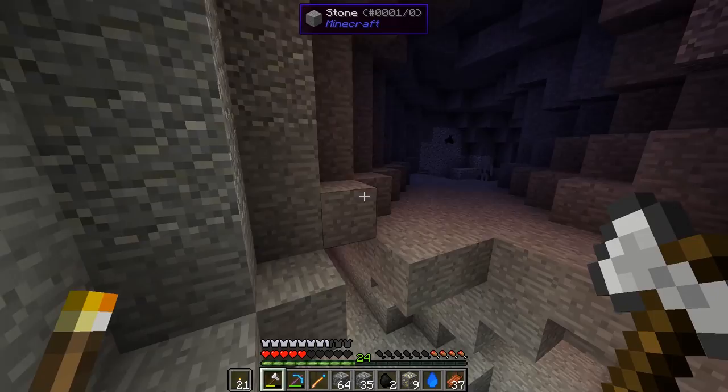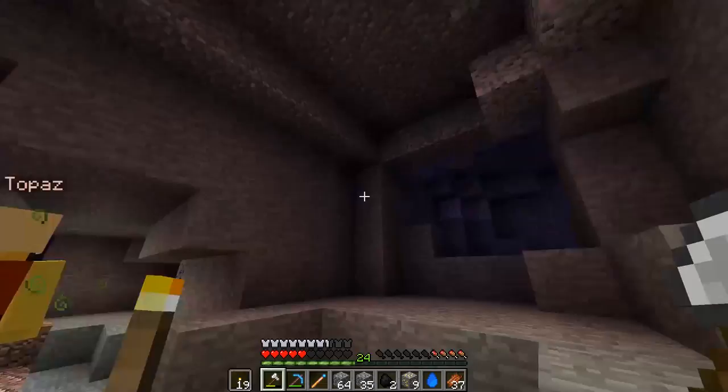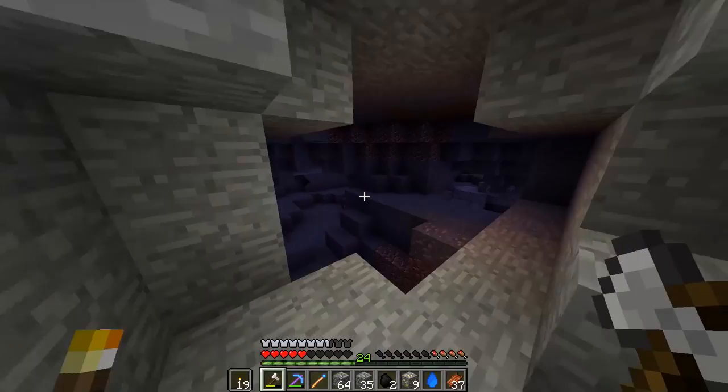Even if there are no more spawners in here, it's a very interesting cave — look how symmetrical it is. It could be an entrance built by someone and it's all made out of diorite. Looking good. A secret door left by a witch, maybe — who knows?